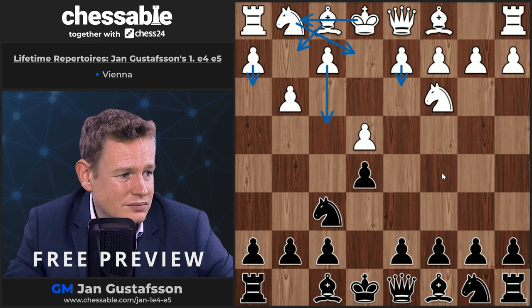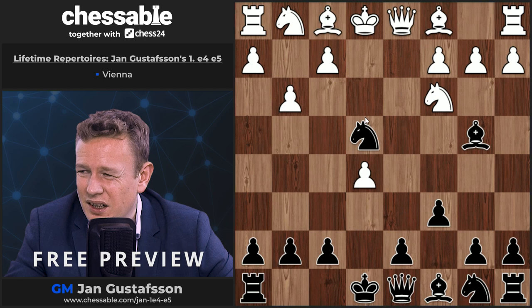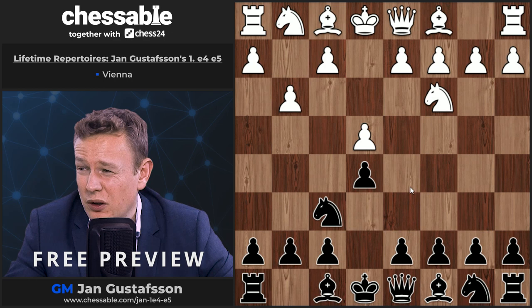I was also once experimenting with the move pawn to c6, but then after d4 I didn't like Bb4, dxe, Ne4, and I think queen g4 was unpleasant, so I stopped those experiments. The move I have decided to make our mainline — even though d5 I also like — is bishop to c5 here.